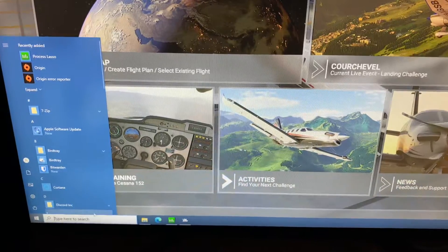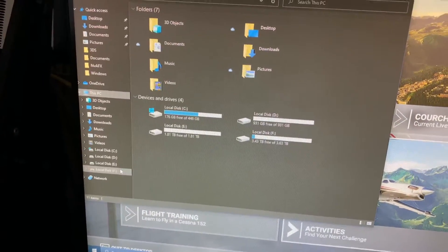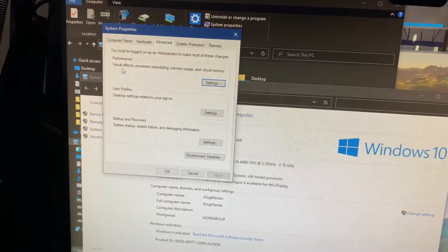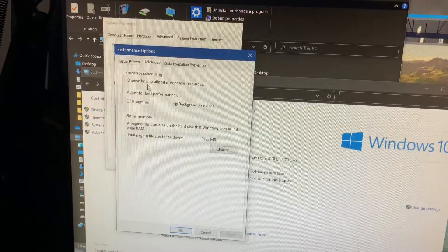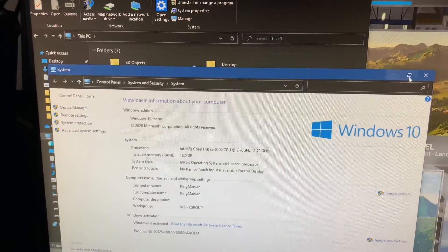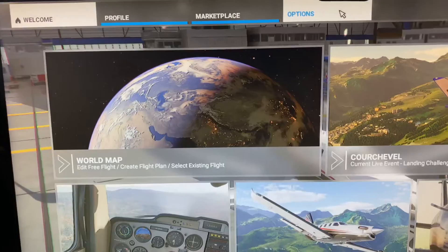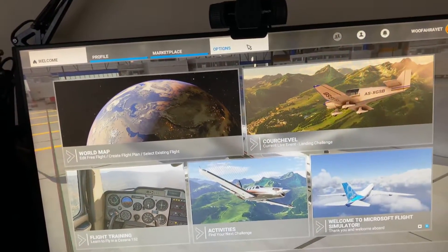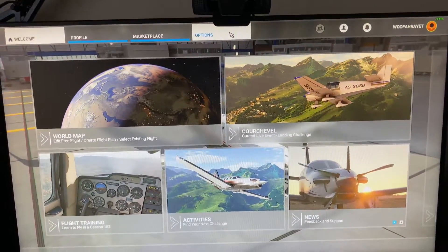Open File Explorer, right-click on This PC, go to Properties, then Advanced System Settings, go to the Advanced tab, and under the Performance Options menu find Processor Scheduling and change it to Background Services. You'll need to reboot after that. I haven't personally tested this stutter fix yet, but the person who wrote the Reddit post said there's still some minor micro-stuttering, likely from scenery loading, but it should be significantly reduced.